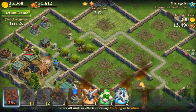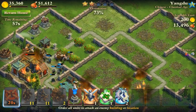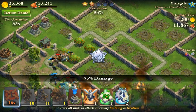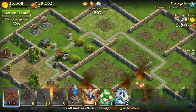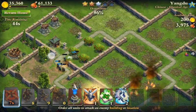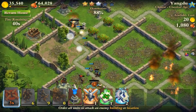Oh my gosh, this thing is producing so many war elephants — I think it's producing two war elephants at a time. I'll win this one, but I mean, I don't think I'll get out alive. I did get three stars, which is better than last time. I did lose both of my supply carts — they're dealing with these elephants right here. I might be able to get four stars, let's see.